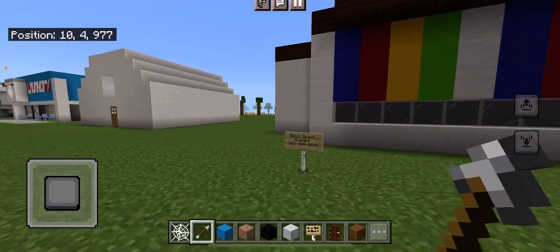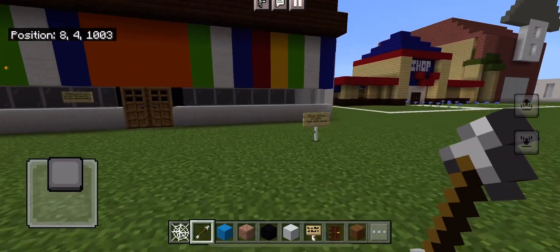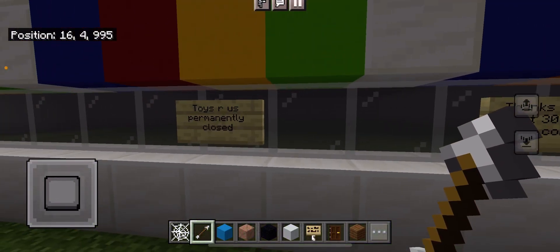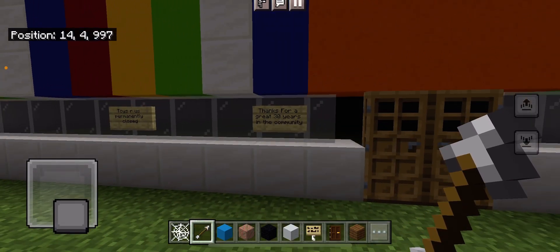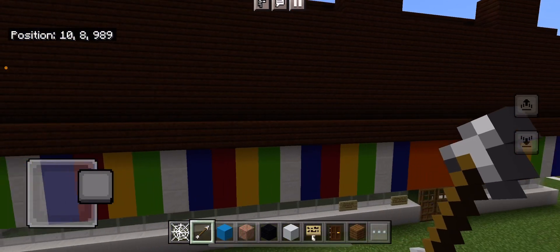Let's see what this sign says. Alright — retail space available. Retail space available. Toys R Us permanently closed. Thanks for the great 30 years to the community.